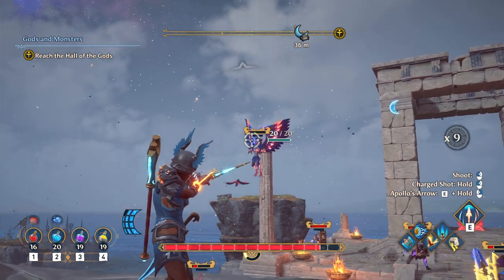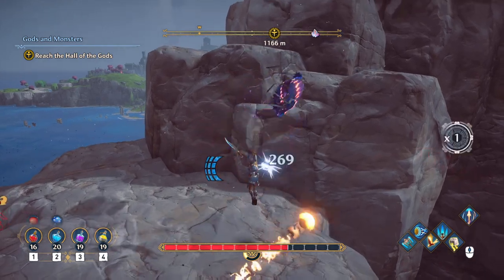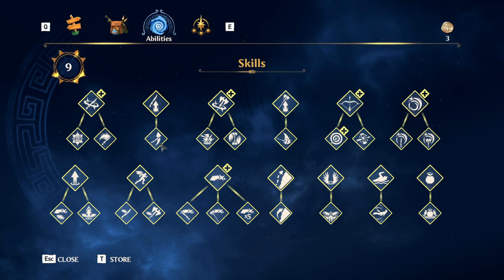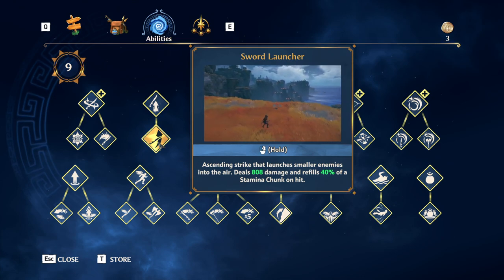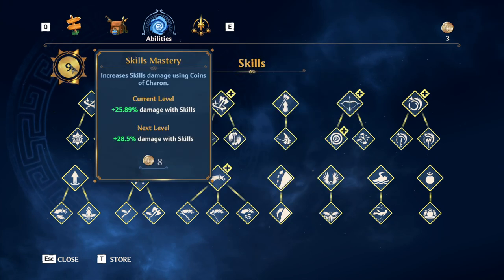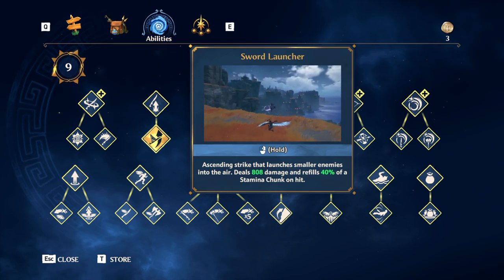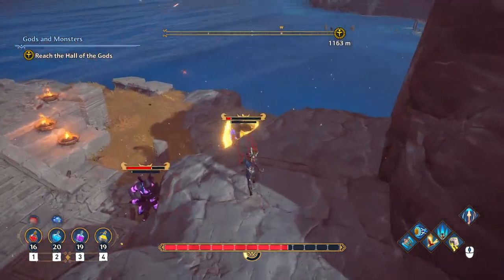Movement kind of sucks too. There's a sword launcher ability where you hold down and it throws you — and the enemy — up into the air. I hate that ability. I want to be able to turn it off but I can't, because I need it to get to the masteries. When you are in the air, you're going to take damage — that's the simplest way to put it. You have so little control over your positioning that you're stuck.